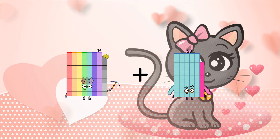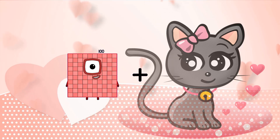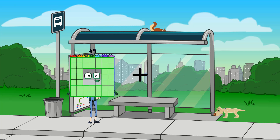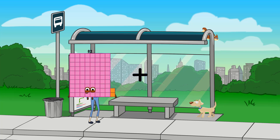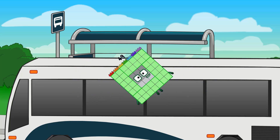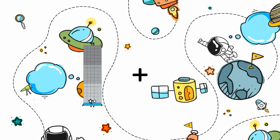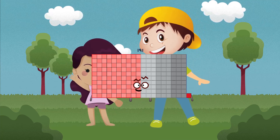79 plus 104 equals 183. 92 plus 81 equals 173. 49 plus 49 plus 10 equals 59. 59 plus 41 plus 8 equals 49. 26 plus 24 equals 50. 29 plus 92 equals 121.